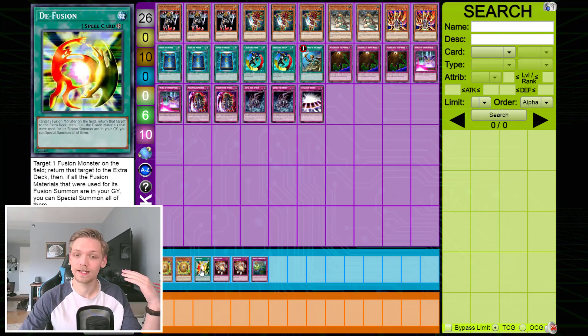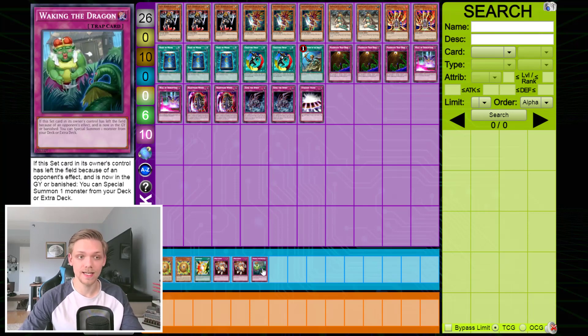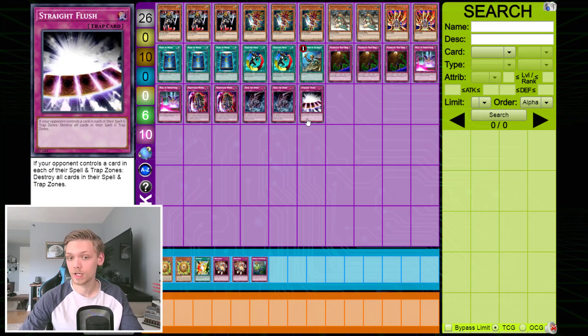Going back to why burn decks dominate these YCS events — Straight Flush kind of makes sense in the main for this specifically. The side deck has Sphere Kuriboh, which is interesting in this format — probably decent against Cyber Angels and that's about it. De-Fusion is pretty solid, Mine Crush is great against Cyber Angels, and Waking the Dragon is a punish for Straight Flush. The burn deck went up against two Cyber Angels, one Moth, one burn, and one XYZ. Interestingly, XYZ normally has a pretty decent matchup against burn, so the fact that burn was able to take that win really shows the caliber of these YCS events.